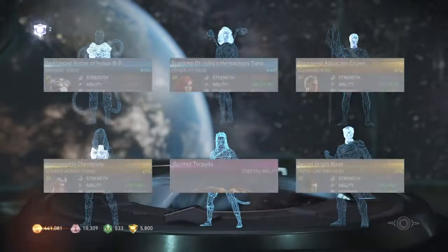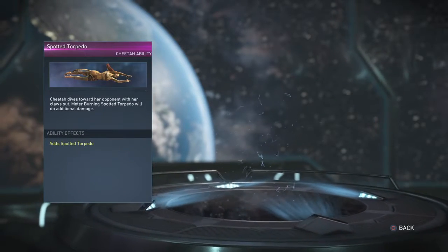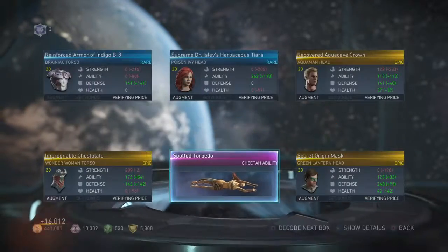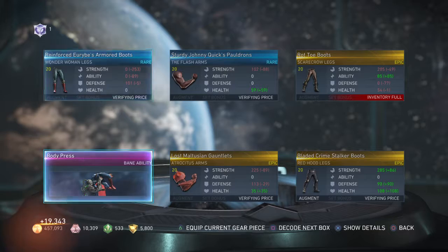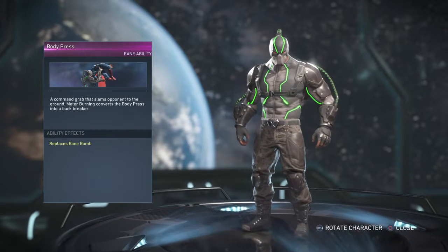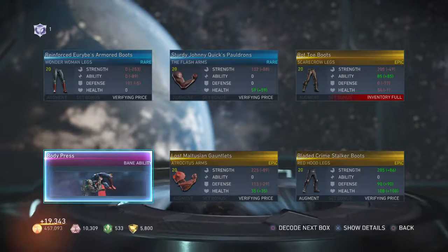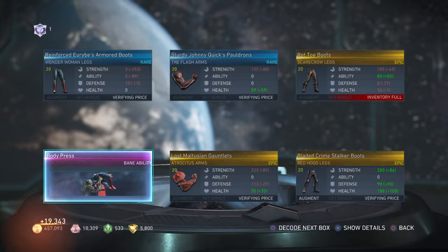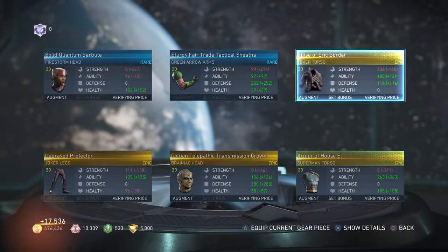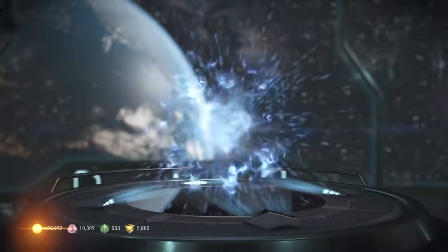Black Manta legs too - nice! Cheetah ability: dives forward at the opponent with claws out, meter burning Spotted Torpedo does additional damage. Bane ability: a command grab slams the opponent to the ground, meter burning converts the Body Press into a Backbreaker. We didn't get the Staffer Grayson ability but we got Armor of House of L. We got a lot from that run.